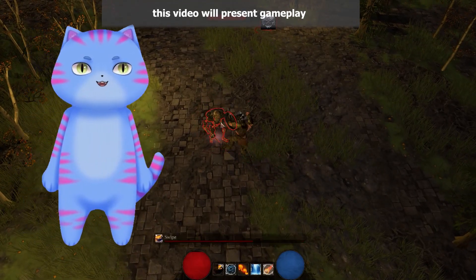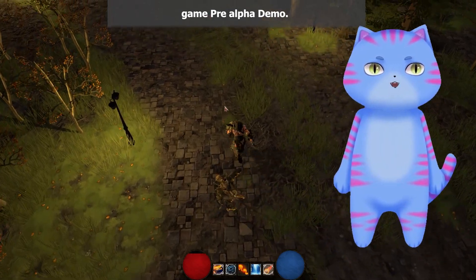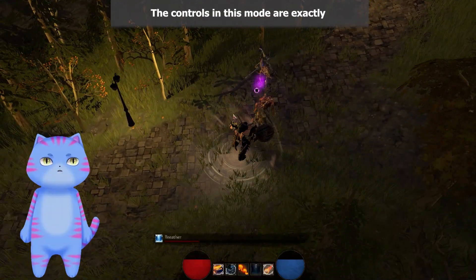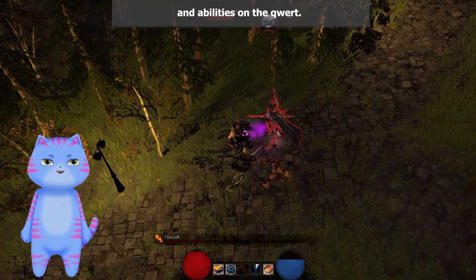Welcome to the game of Zayway. This video will present gameplay of the available early version of the game, pre-alpha demo. This is a more advanced version of the game compared to the dungeon mode. The controls in this mode are exactly the same — movement on the LKM and abilities on the keyboard.